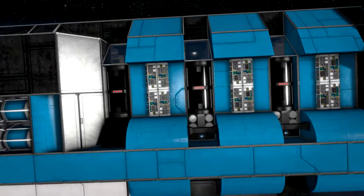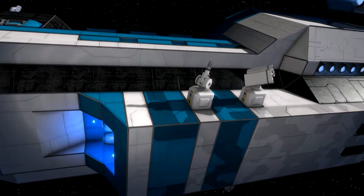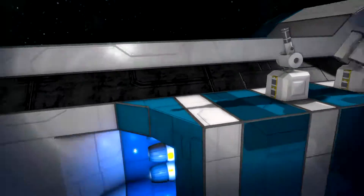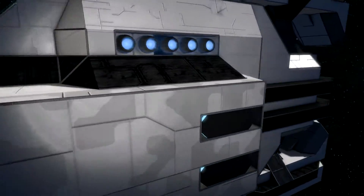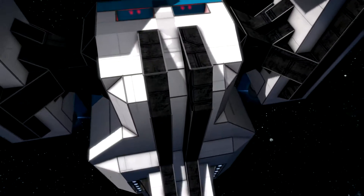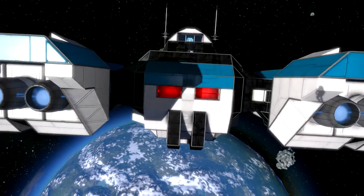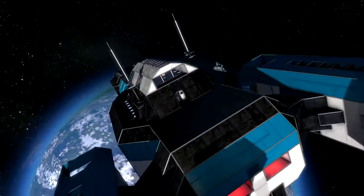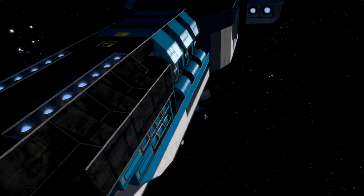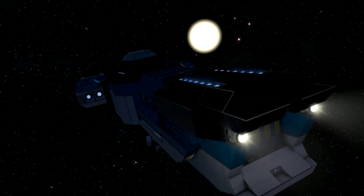Here we have just some oxygen generators or farms. Down here we have just some turrets, also some rockets - some rocket turrets. I'm just gonna fly a little bit around. Here we have just a little bit of landing gear. Now we're in the back. We have here just some massive thrusters glowing red, so you know this is the back of the ship. I think this is all from the outside. It does look great.